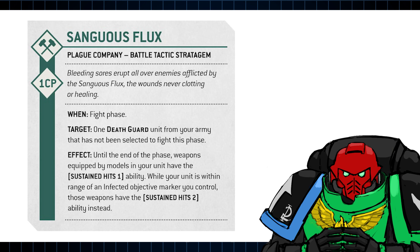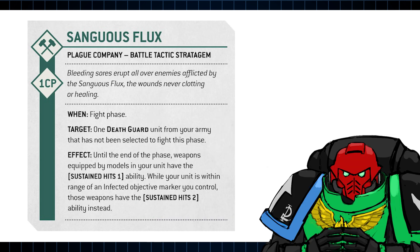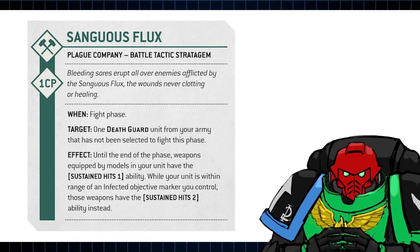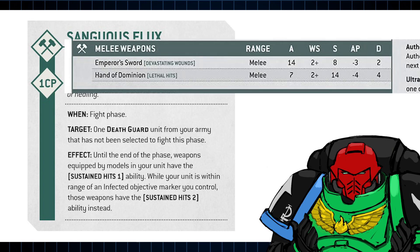In the stratagem spotlight we get the Plague Company stratagem Sanguis Flux, which gives a Death Guard unit sustained hits. And if the unit you select is on an infected objective, it gets sustained hits too. It makes the Death Guard a dread-evoking foe to face down in melee combat, which is how I like them. I also want to add that upon further examination this stratagem could be insanely good — it works on any unit, meaning you could give Mortarion sustained hits too. And while we don't have his profile on preview, I think it's safe to assume he'll be similarly lethal to Guilliman, which is terrifying.